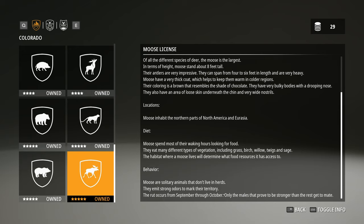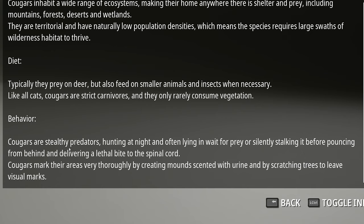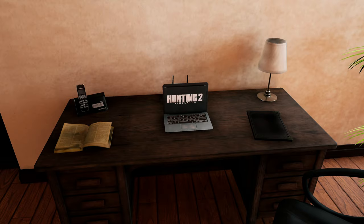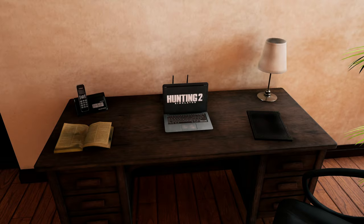I'm not sure what some of this information has to do with gameplay. Like, cougars are stealthy predators, hunting at night, often lying in wait for prey or silently stalking before pouncing from behind and delivering a lethal bite to the spinal cord. But in this game they pretty much just go around in circles until you shoot them. There's grizzly bear and black bear here too.